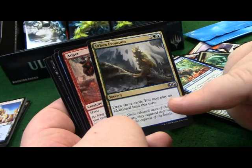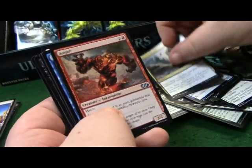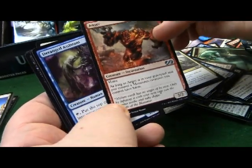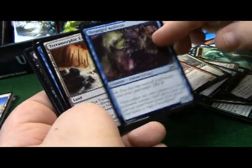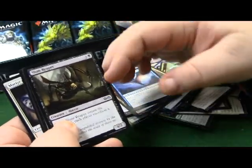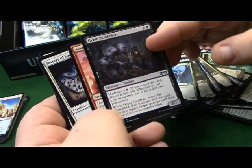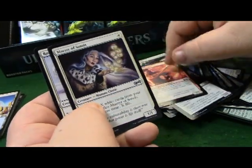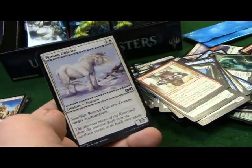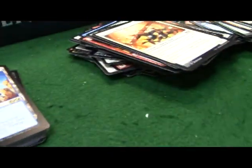Urban Evolution - draw three cards and you may play an additional land this turn. Awesome. Anger - if you're going to take 30 minutes, just Anger. Deranged Assistant, another Pteromander, Stitch Drake, Slum Reaper, Wickerbough Elder, Grave Scrabbler. At Ground Crusader, Murder, Sands Undying, Rampant Growth, Runed Unicorn - I love that card.